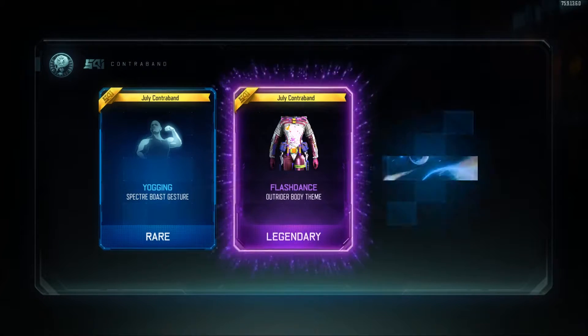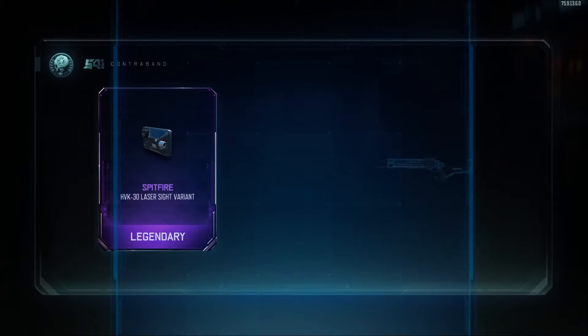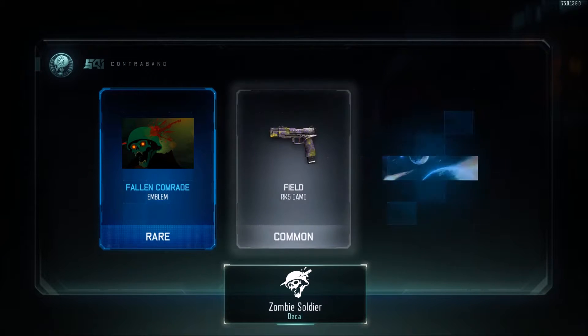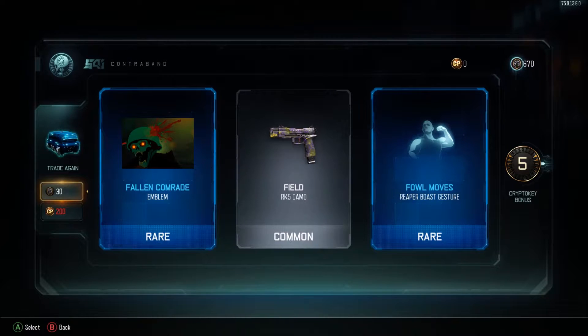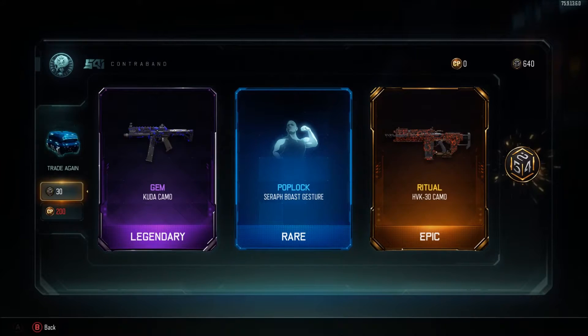Oh yes! Triple contraband — Jillide contraband, I'm actually really happy about that. Let's keep going. Spitfire HPK laser sight, infrared on the ICR. So far nothing too great but hoping we get something good. Fallen Comrade found — old stuff, kind of eh, nothing too good but nothing too bad either.